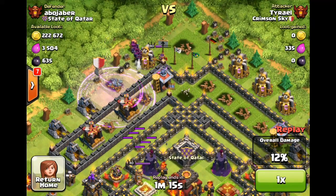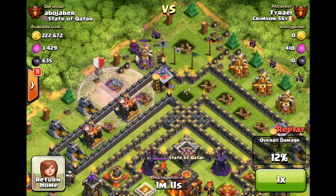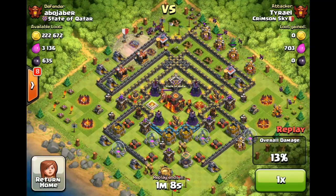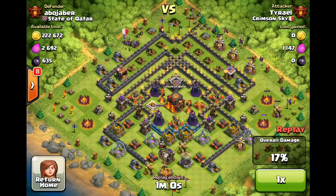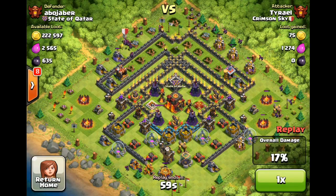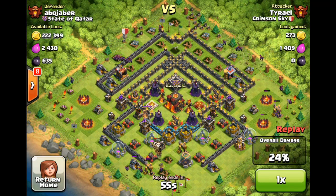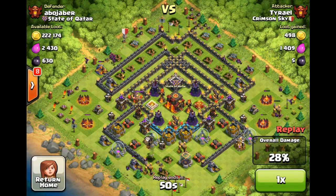One clan castle full of minions will generally take out a level 40 Archer Queen. I like to use a rage as well so I have some minions left over — that's why I do it in front of an air defense. That way I can deploy it right after I deploy my balloons. The Archer Queen is probably going to target one of the balloons and take one down, but overall losing one balloon shouldn't mean the difference between winning and losing your raid.